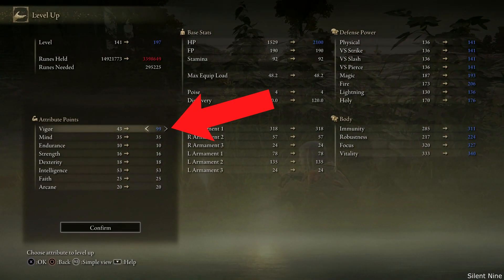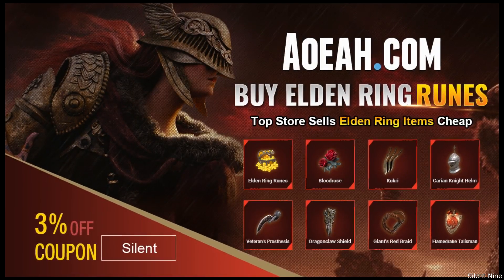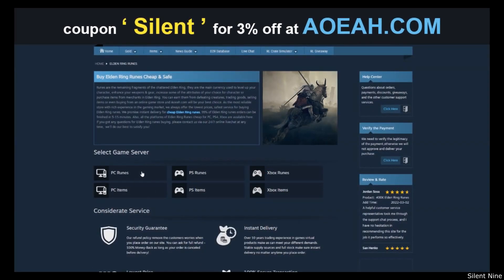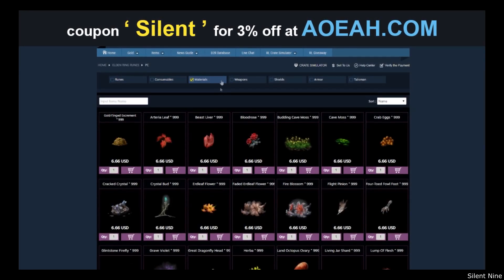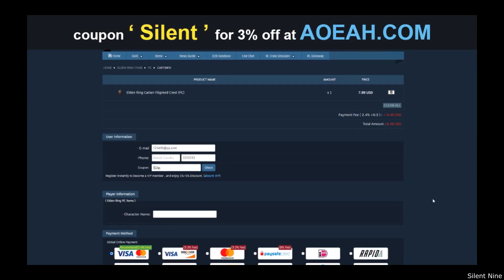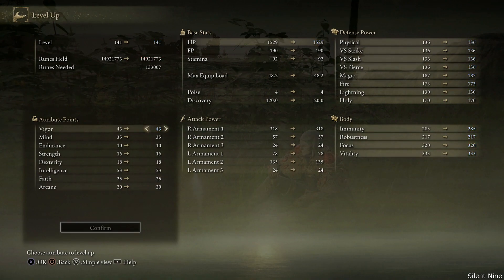Before I get into this I want to mention today's sponsor, AOEAH.com. If you want cheap runes, weapons, and items go ahead and hit them up — their link is gonna be in the description. Now this glitch is not solo, so you do need somebody else. If you are solo and you want tons of runes, go ahead and hit up the sponsor.